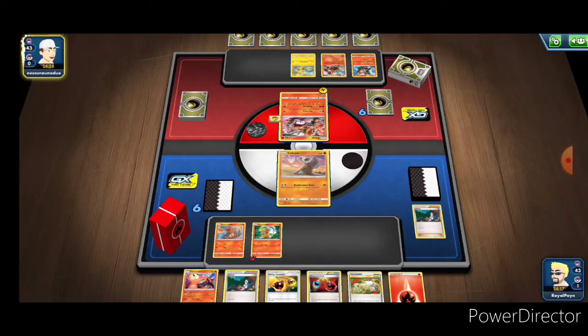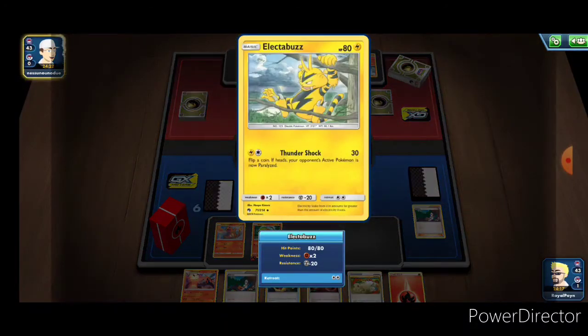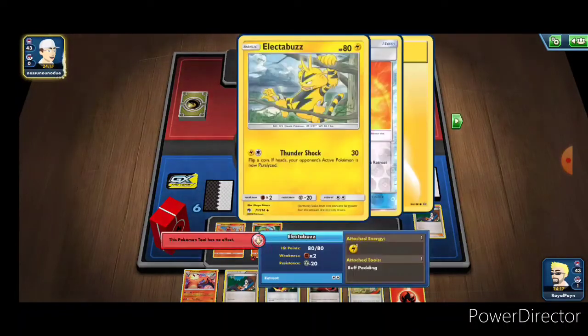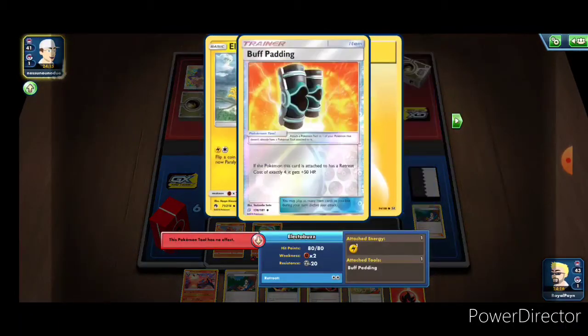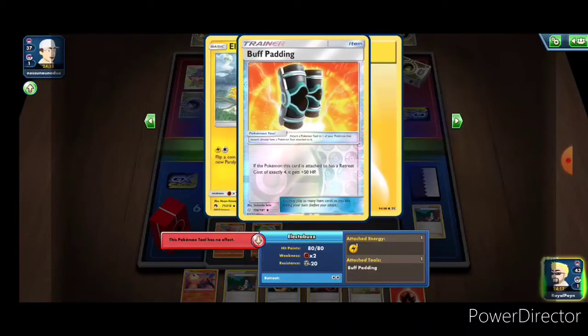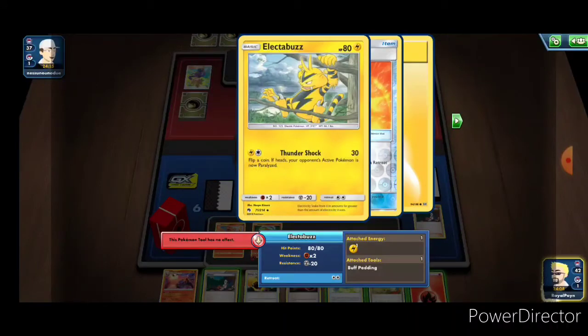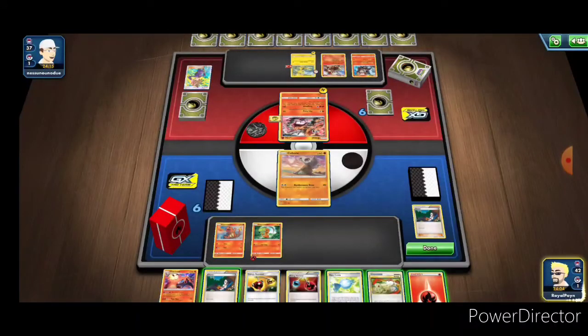We've got some electric - an Electabuzz. So it looks like fire and electric, possibly with a buff padding card. I haven't seen that before. It costs exactly four energy and does 50 damage - that's oddly specific. An Electabuzz with that I can't imagine is super relevant.